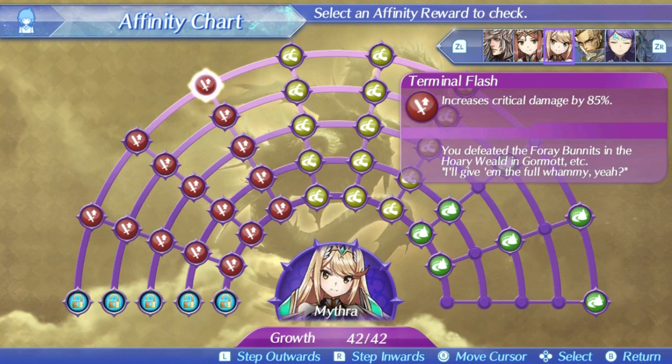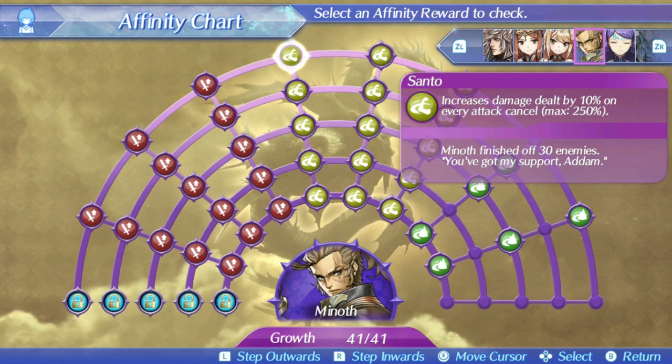For Minoth, he focuses more on added sources of damage for his strength. For every single cancel you do — talent arts, swapping, art cancels — he's going to get an additional 10% damage stacking up to 250%. This does not reset even if you swap to Mithra, so this is very valuable to have. The only limitation is that you cannot stack it while Mithra is actually active, but for as long as he is active, it will stack. His second ability, Medeo, is kind of useless — aggro reduction is typically ineffective.